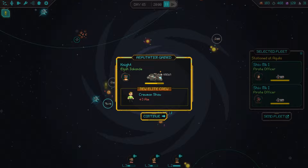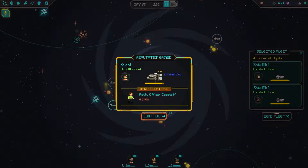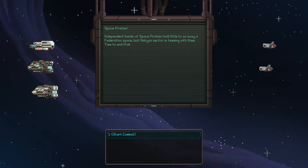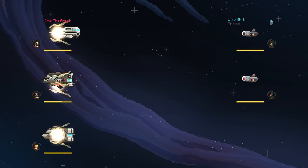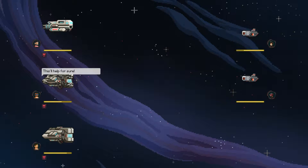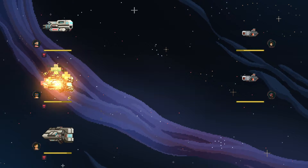Unknown crew reputation: plus two aim — that'll be nice. Petty Officer Chezov — plus six percent aim. There are definitely a lot of Star Trek undertones in this game. Let's see what these pirates have. I'm going to destroy every single one of you. Let's use 'into the fray' right off the bat. All my guys are inspired — I love that! Let's get one repaired. I don't think they can have multiple repair effects on them, so I don't want to waste it.